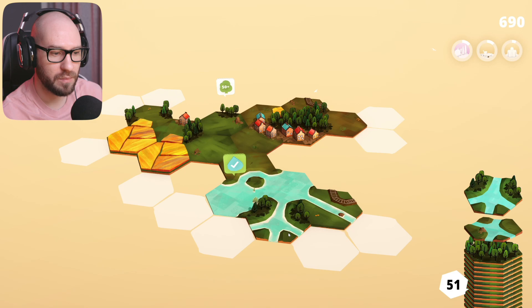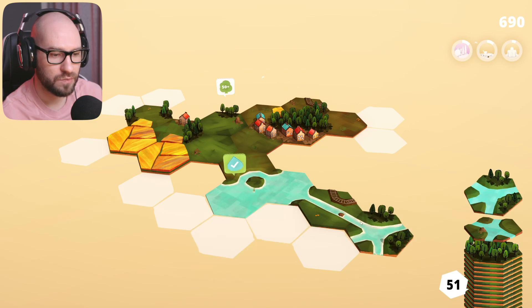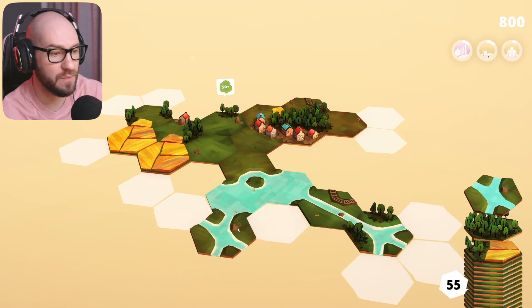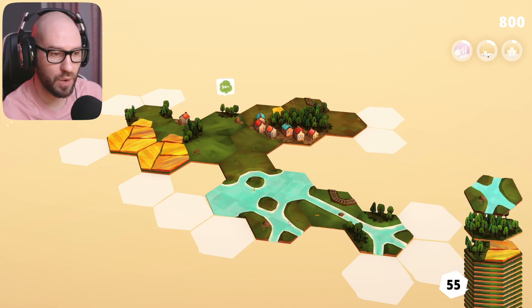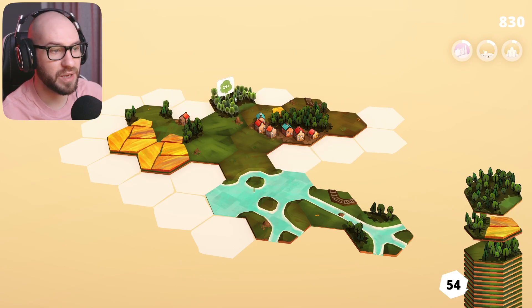I feel like I want the river going this way - close that down as well. We're at 55 right now, which is great. I could also close down an intersection over here - this looks awesome. And now I'm going to start up the big forest on this side.